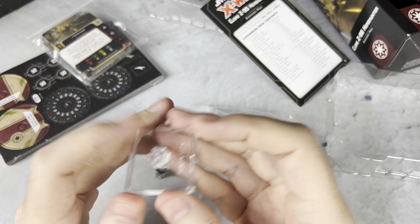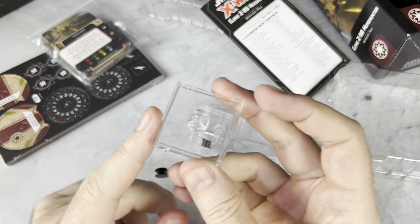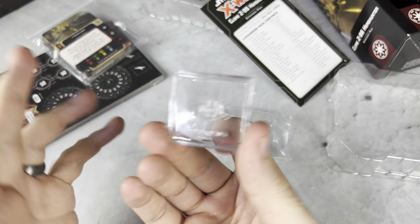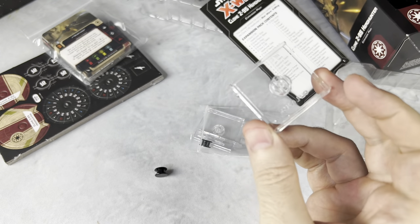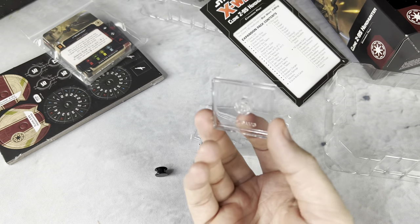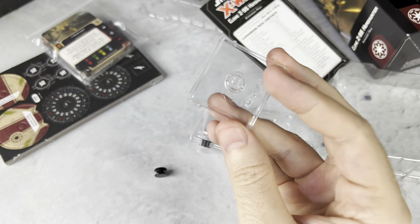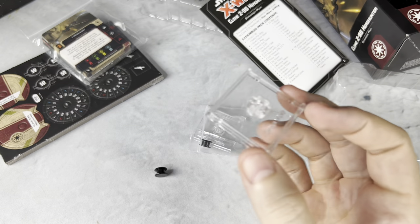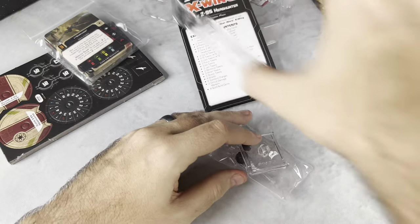Speaking of bases — AMG, if you are listening, I definitely recommend coming out with new bases. Since this is obviously a reprinted base, let's do new bases in the alternate color schemes again — that was a big hit. And since 2.0 and since we've had medium bases, I think people would really like getting alternate bases, especially alternate color schemes or replacement bases. And even ones for Armada too — I think that would be a big hit. Don't rule out bases.